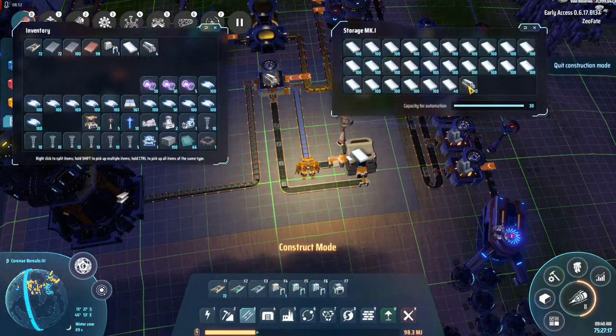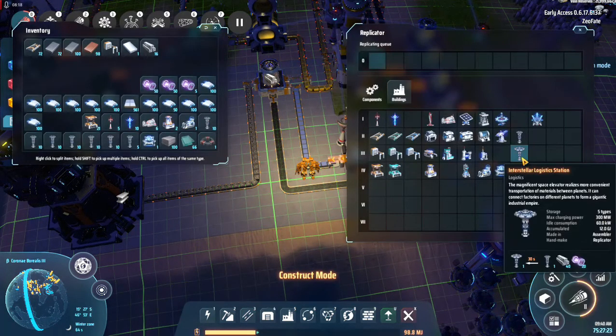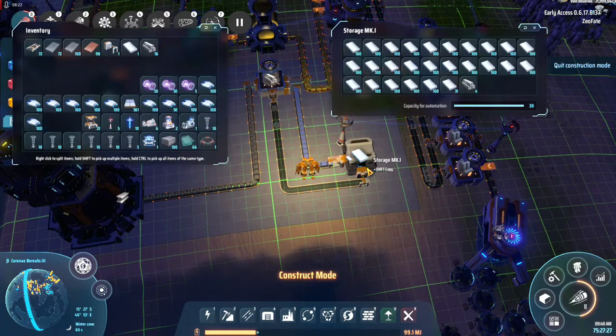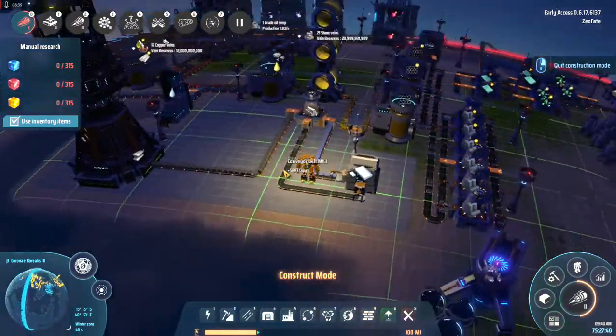Okay so we've got 16 so far, and we need a grand total of 40, which means I need 80 — because I want to get this trade going between the two planets, so I can start making everything properly. Then we're going to be reorganizing pretty much everything.